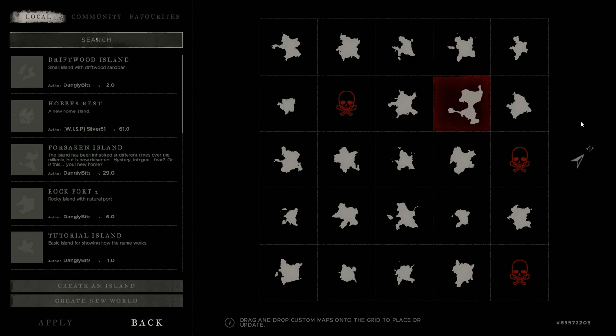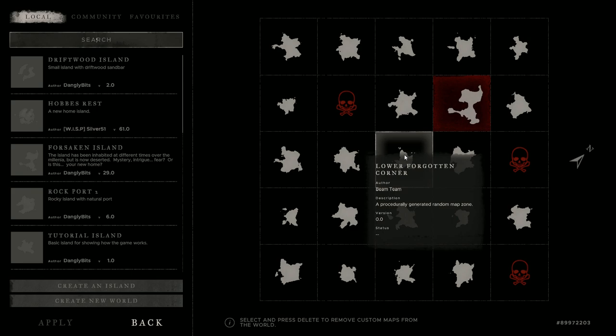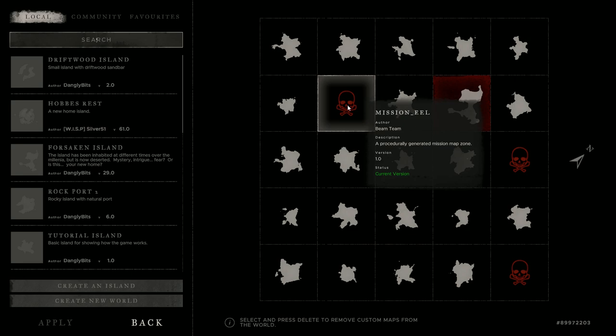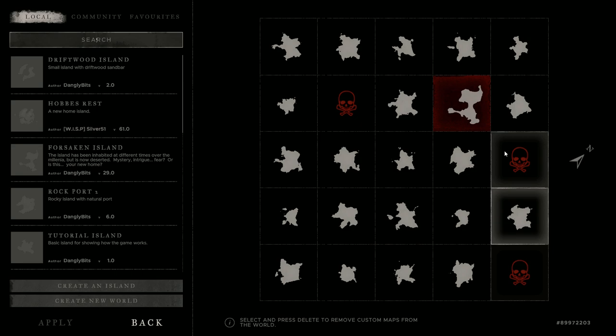What they changed was the name of the island coming up when you hover over an island. In the previous version 0.51, it did not show info when you hovered. Now as you can see, this is Great Tropical Island. Our starter island is Lower Forgotten Corner, Author: Beam Team, Description: Procedurally Generated Random Map Zone, version 0.0 — it's version 0 because it's dynamically created by the game. And if you look at the skull, it now comes up with which mission it is. I don't think it even did that in earlier versions — now you can see exactly which mission it is, so you know what you're getting into before the boss fight.